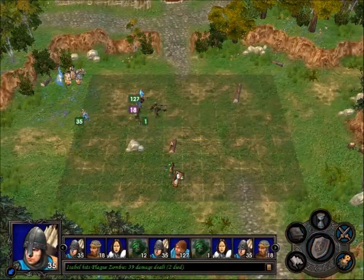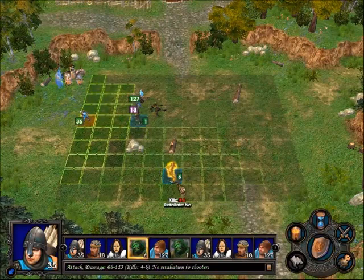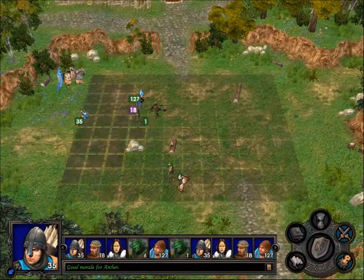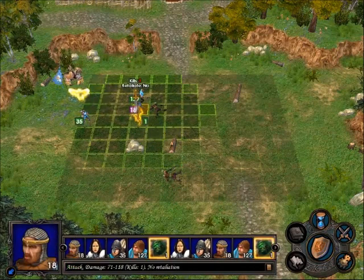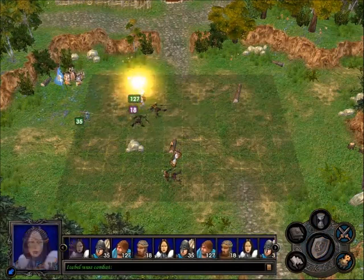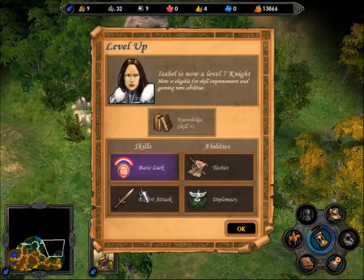I'm going to shoot these guys because, although they haven't walked all the way, they should be in range. I'm not perfectly certain on how the range of things works. We have a skill choice.